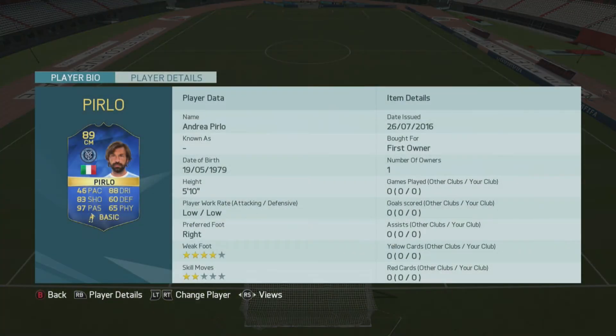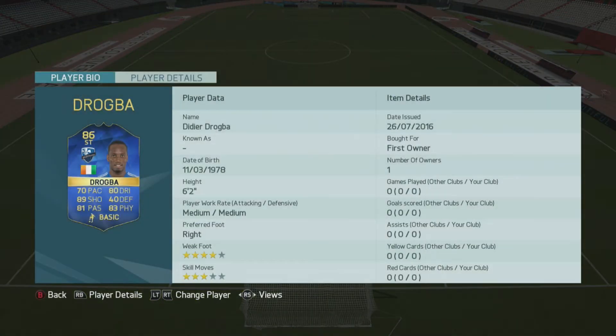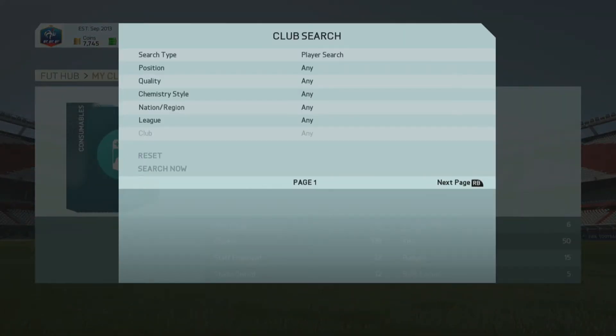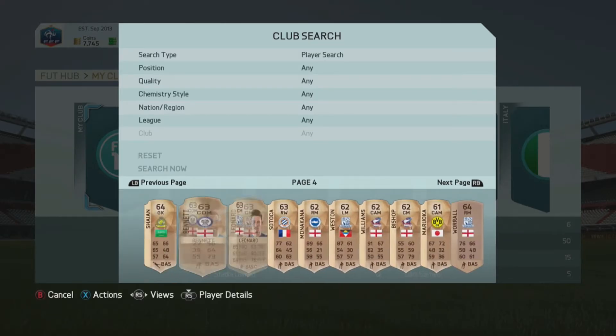There are some nice players in the MLS All-Stars team. Jones looks really good — I want to buy him. Dempsey is 90 rated, which is crazy — he would be an amazing player. Perlow is an absolute boss; he's really old but one of the best MLS players out there. And Didier Drogba, who used to play for Chelsea and is now a Chelsea legend, also plays in the MLS.